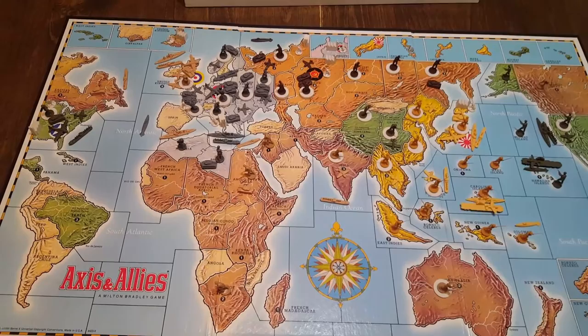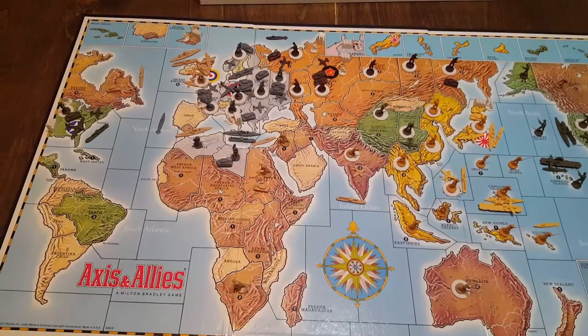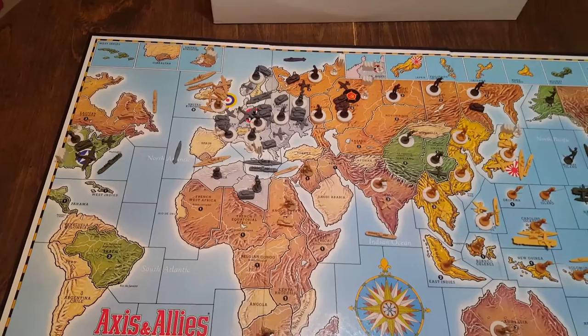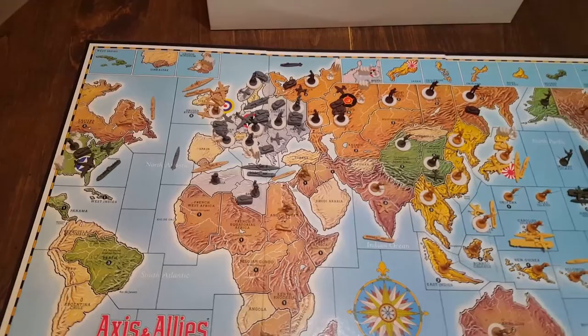Hey YouTube, Jonathan here, and for this Axis and Allies Classic video, I wanted to focus on Germany. Now Germany goes second in turn order, the Soviet Union being the only country to go before it, and what the Soviet Union does — or what it's allowed to do if you play with Axis Advantage rules — is going to have a big influence on Germany.